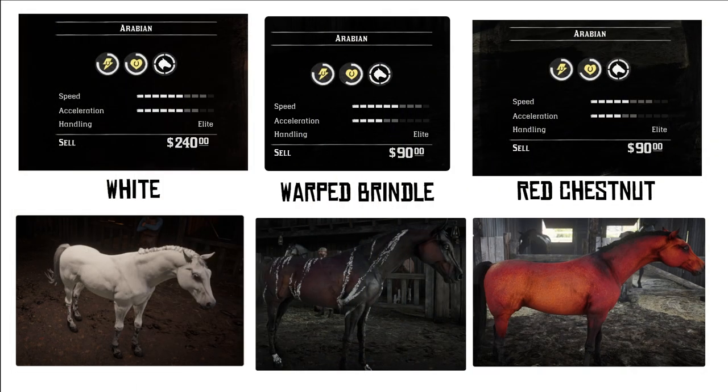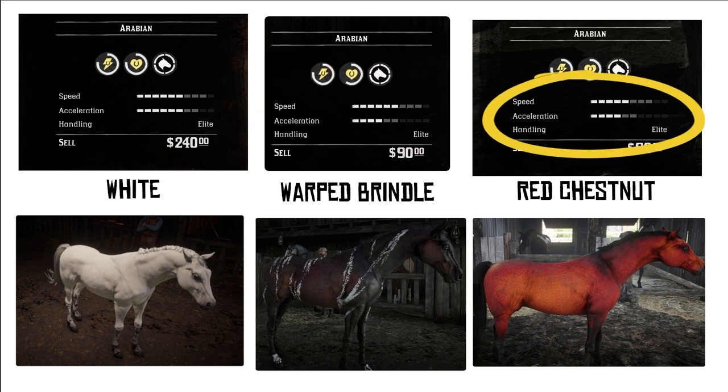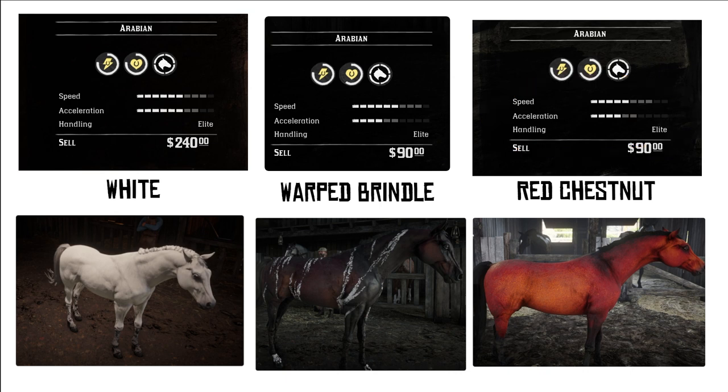The stats I'm going to show you are for the Arabians when they are fully bonded at level four but without other perks such as winning the races that randomly pop up to increase their speed. The white Arabian performs better than the other Arabians — it has a base level of six for both speed and acceleration. The warped brindle matches the white Arabian with a base level of six for speed but its handling is a base level of four. The red chestnut has a base level of five for speed and four for acceleration. All three have similar stamina, but health shows the greatest difference with the warped brindle coming out lowest. Regardless of these differences all three are great horses and won't make or break your enjoyment of the game.